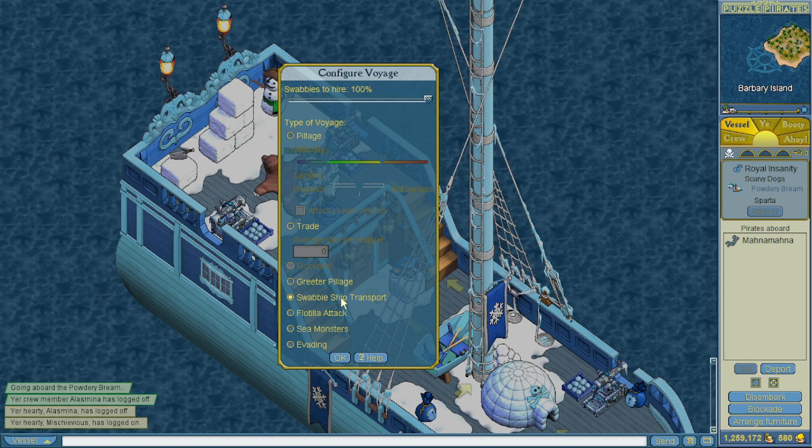Swabbie Ship Transport requires that your hold is completely empty of all goods and commodities, and then it will move your vessel between one island and another as long as you can chart the course. The swabbies do demand payment, but for the most part it's pretty low. Flotilla Attack is not relevant to new officers — it's pretty much like a blockade but against the brigand king. Sea Monsters is obviously for attacking sea monsters. Evading means that if you are trying to get back to port with little to no spawns, you can set yourself to evading and duty navigate, and it becomes much harder to attack your vessel.